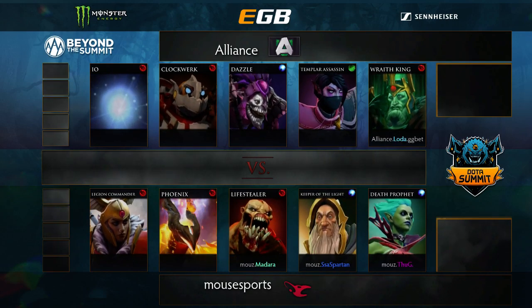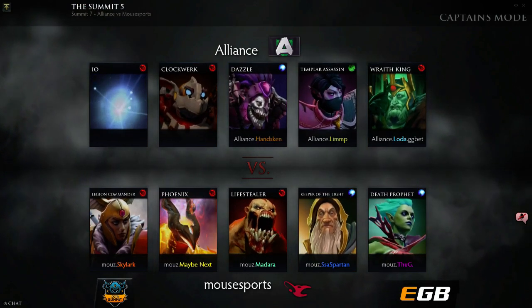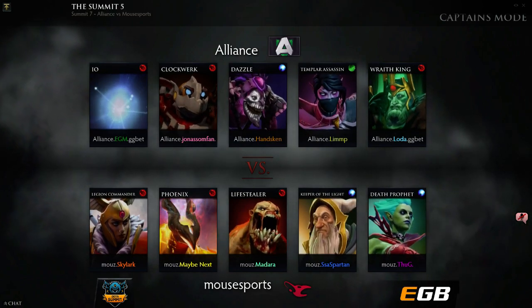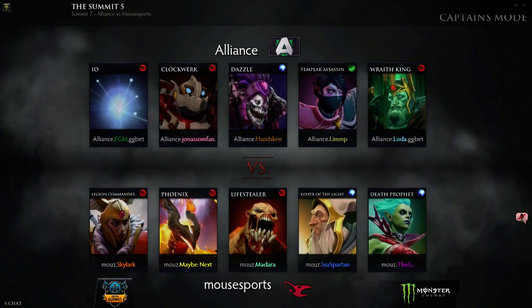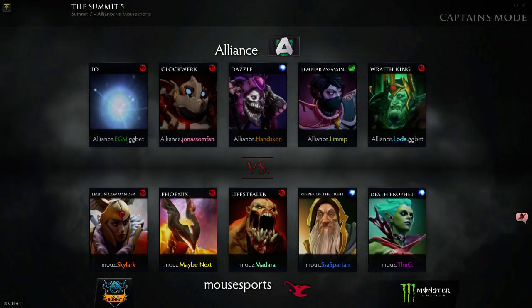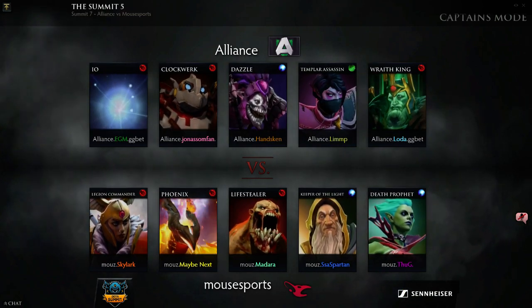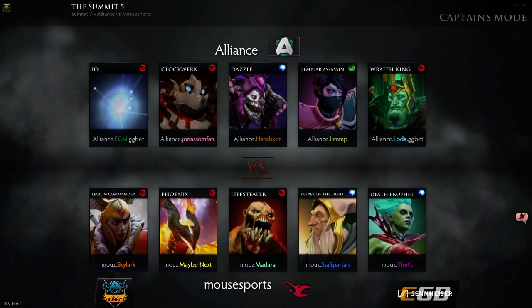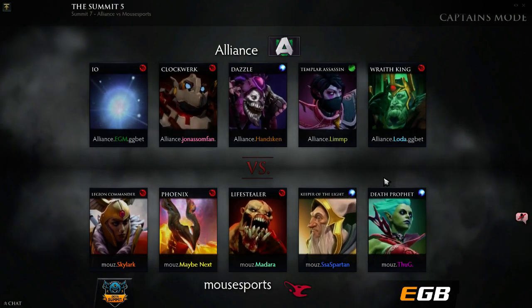They do get the extra stun out of having Loda on Wraith King. You don't get the big cleave, which is a bit sad, but you're not cleaving much of Mouse's lineup at once. I still don't think they're in good shape in team fights though. Wraith King falls for the first life as he's probably going to be the guy in front, and then you want to be killing things during the reincarnate when it's slowing everyone. Unless Limp pops off and is just three-shotting people, this game looks a little harder to come back from than the first.